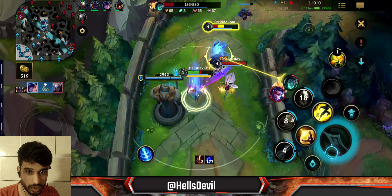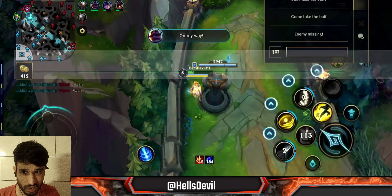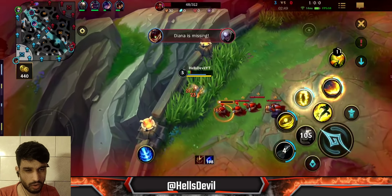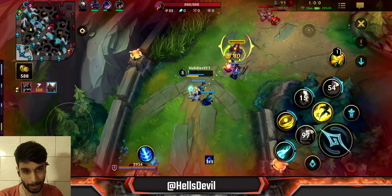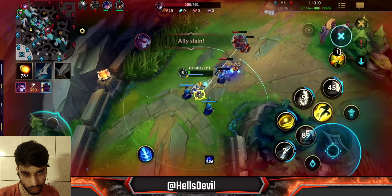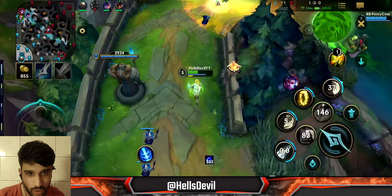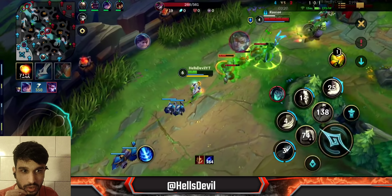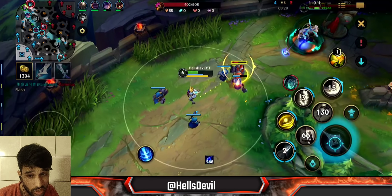Getting a kill doesn't mean you win the lane — Ezreal is not the strongest in early game. The way to compensate is with your first ability. When the enemy freezes the lane, just use Q to take minions from a safe distance. Don't get too close to enemies because most will be able to outpoke you, even though you're a poking champion. Just stay at long range and only go in when you see a really nice opportunity.